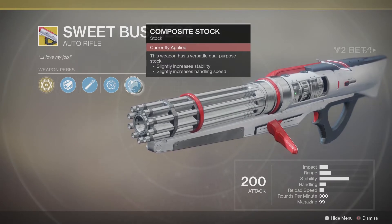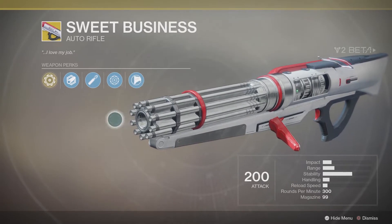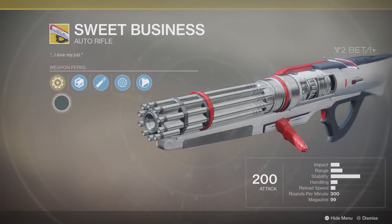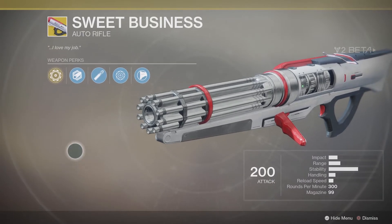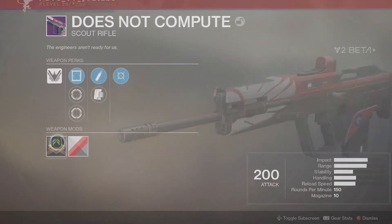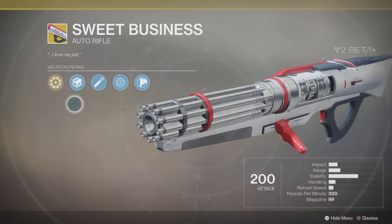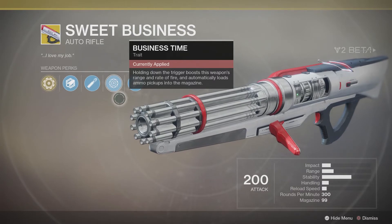Finally we have Composite Stock — this weapon has a versatile dual-purpose stock, slightly increases stability and slightly increases handling speed. What's notable is there are no other perks. In Destiny 1 exotics you normally had a perk tree where you could swap through half a dozen different things. We also don't have any shaders or weapon mods showing up here — if you inspect one of the legendaries you'll see places for shaders, infusion, and weapon mods. Exotics don't have these, so how they'll make exotics feel unique I'm not entirely sure.